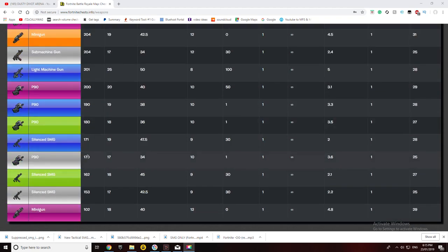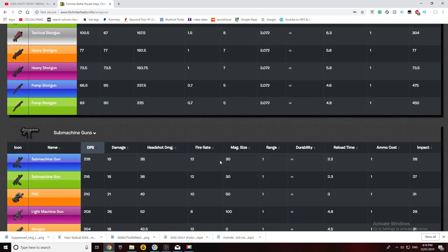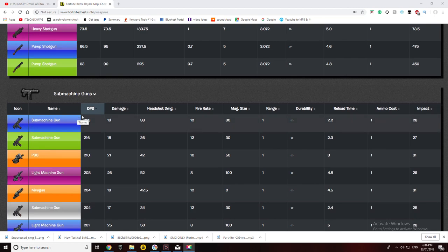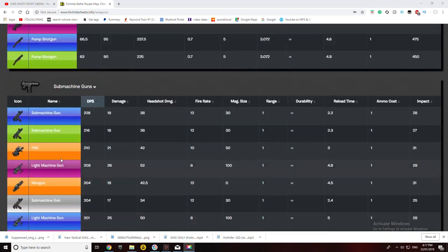I didn't even know you could get a grey P90, but there it is. The grey P90 does 170 DPS with 34 headshot damage, and the fire rate is really good — 10 shots per second. The legendary one does 210 damage with 21 damage regular and 42 damage headshot, so it can melt someone. The improved Submachine Gun does 228 DPS — even more than the P90.